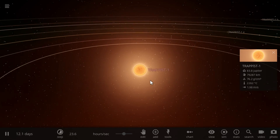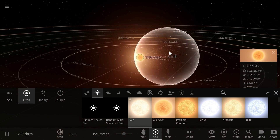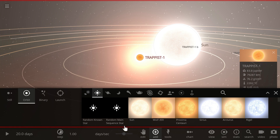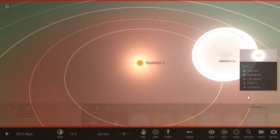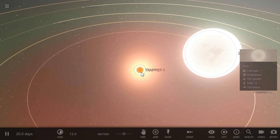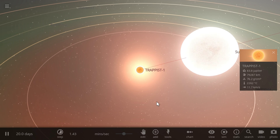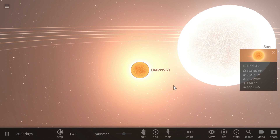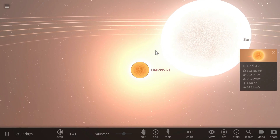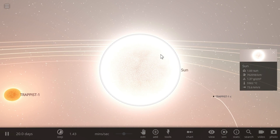Why is it that these tiny tiny stars can live so much longer than our relatively large and massive sun? Why is it that a star which has a lot more hydrogen and a lot more mass lives so much less than this? Today I'm going to explain it using a bit of science and talk about the structure of these two stars, because in reality they're actually kind of different. So first let's start with our sun.